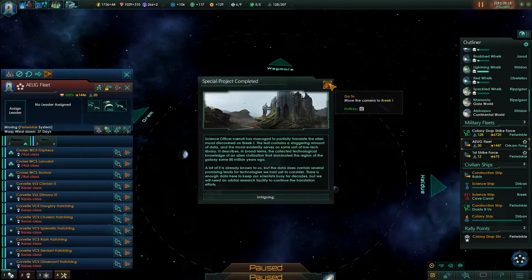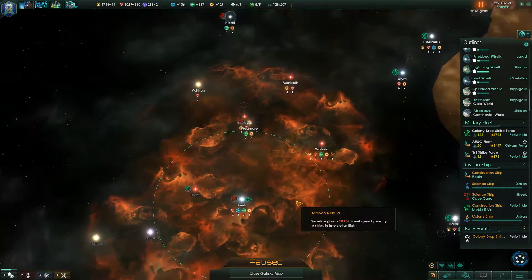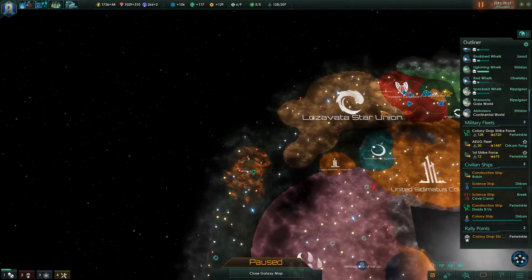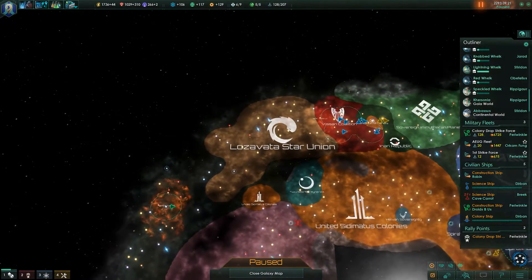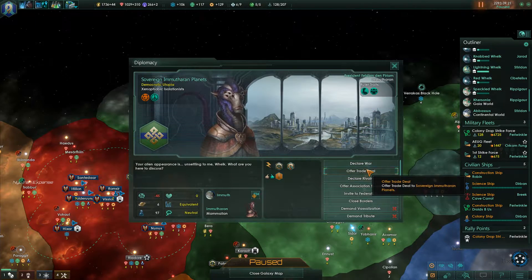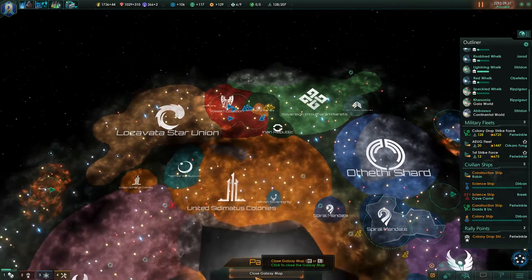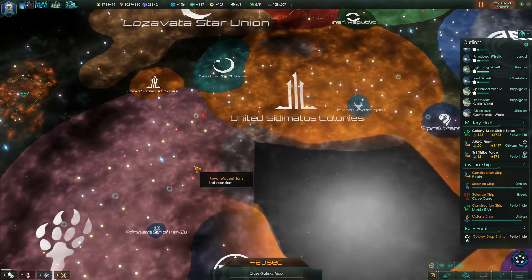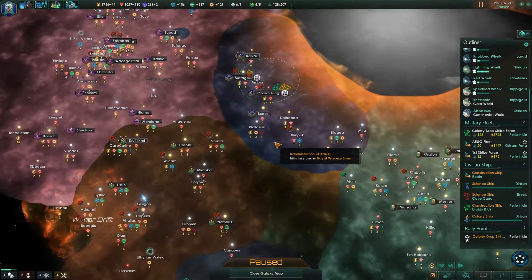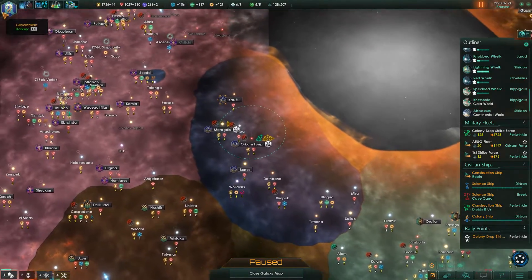Too bad it is literally on the other side of the galaxy. Someone is going to benefit from that — basically these guys. I think I already did get some star charts from them. I think I can get some star charts from these guys. Yes, they'll take star charts. Is there anything else that I want star charts from who might give them to me? Who are you guys? I have probably done star charts with you, but you might have explored some more, perhaps?